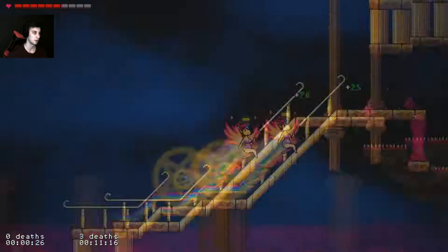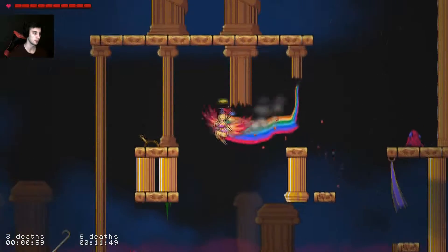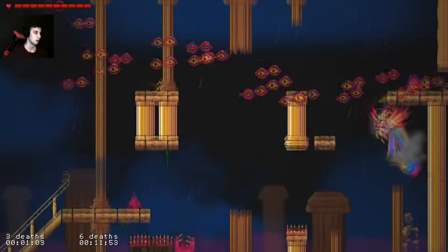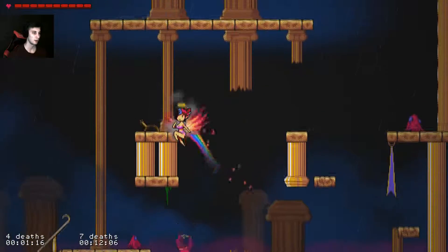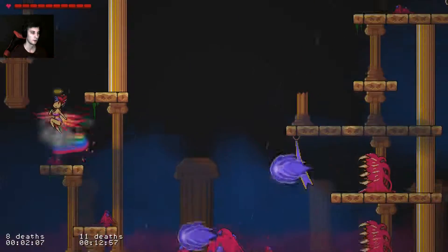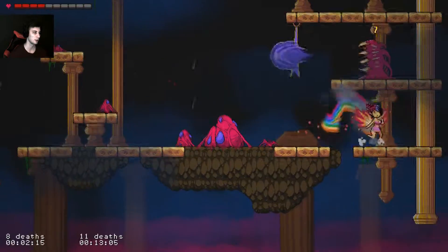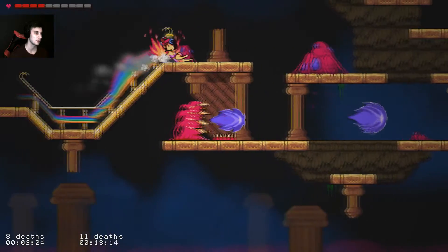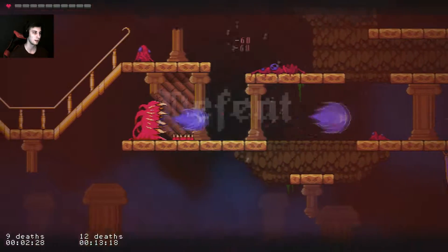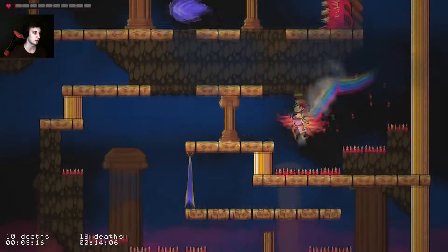Introducing the slide and the jump. You get full life back from the save. Some of these puzzles you want to use the flutter or the jump first, otherwise you won't be able to make it. I was about to say it's pretty easy at the beginning because I've done this a lot, but I managed to mess it up anyway. You'll probably see me damage boost quite a few times in this run, at least when I know I can.